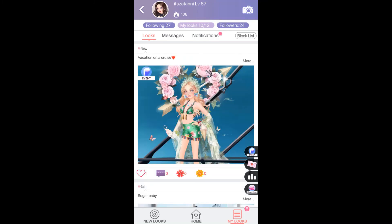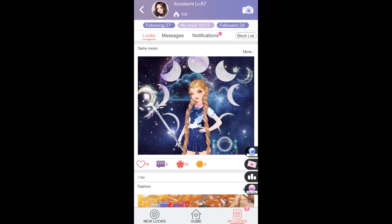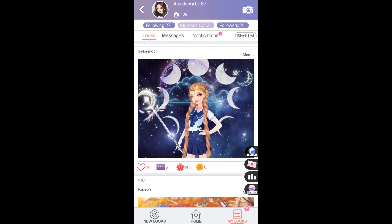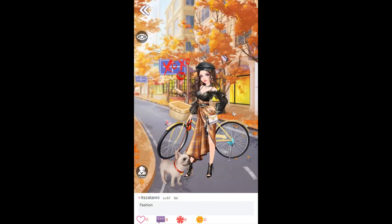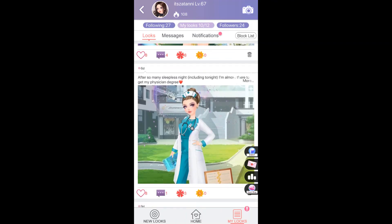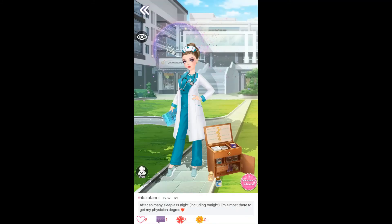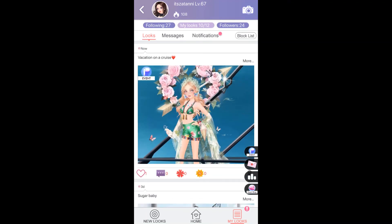After you update, you just have to wait until other players see your looks. Here are some of my looks — Sailor Moon in fashion. I really put my heart into this one and it got a sponsor choice! That's how it works.